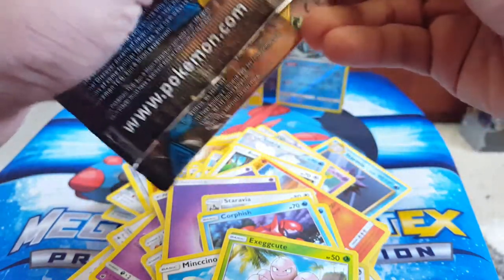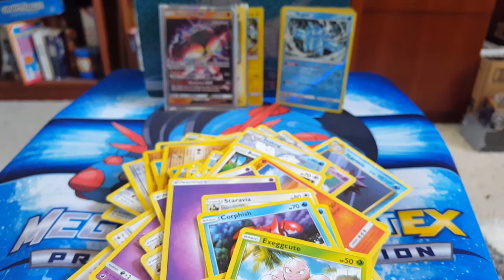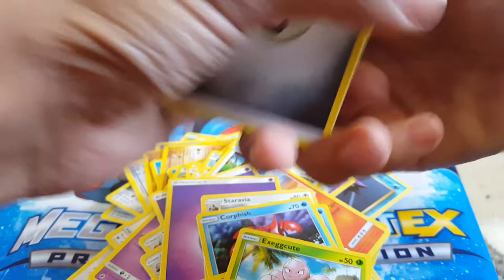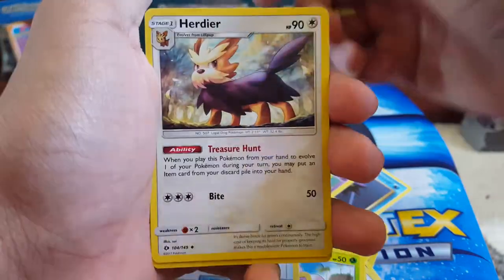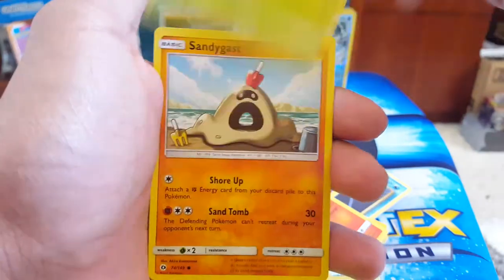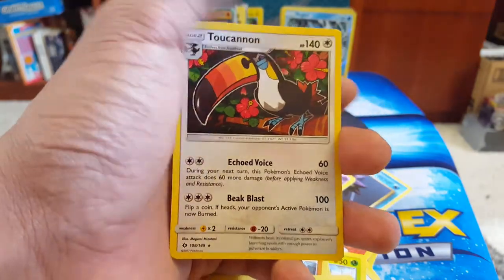So many cards — ugh, I got chills just thinking about putting all these away. Ending it with a classic Sun and Moon pack. Crushing Hammer, Furfrou, Lillie, Surskit, Fomantis, Morelull, Sandygast — I like this Pokemon, it's just so cool. Dratini. Reverse Primarina — that's good, because that's a rare card. And then we finish it off with a regular rare Turtonator.